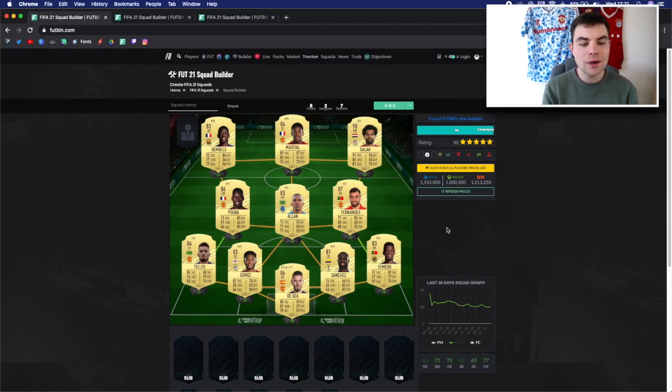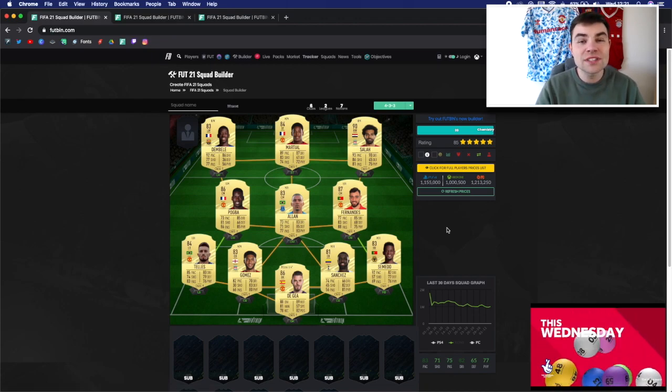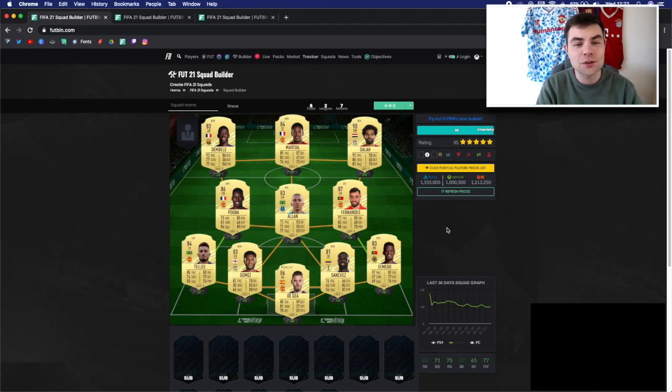Hopefully this can give you some ideas that you can actually take and use in your FIFA Ultimate Team. This is not going to be like my usual squad builders where we build one team and show them performing in Division Rivals, but I have used pretty much every player that I've put in these teams. I'll also show you how I would play each in game, the best formation and maybe a few custom tactics. If you enjoy it, smash like down below and subscribe for more FIFA 21 content.